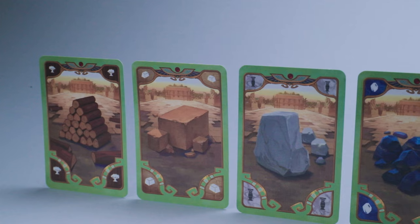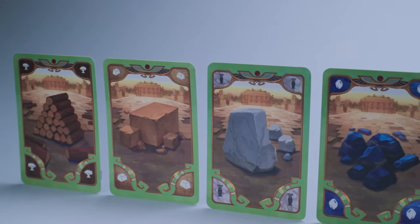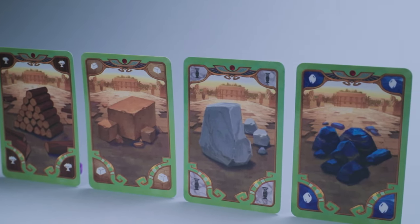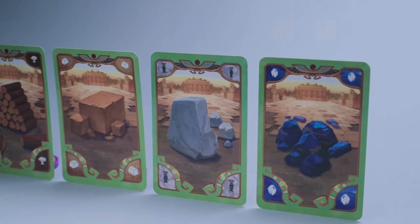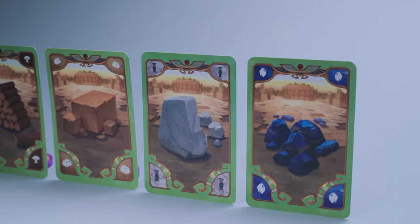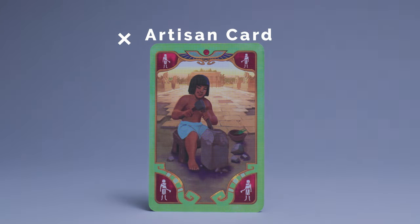So let's quickly talk about those cards. You have four different types of standard resources, all marked by a green border. You have wood, clay, stone, and gem. This fifth card is called an artisan card. The other types of cards have red borders — these are called tainted resources.